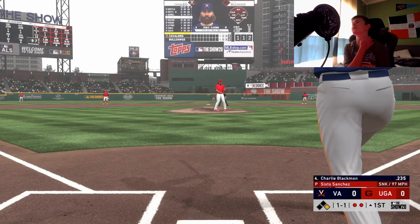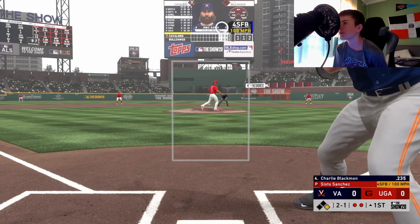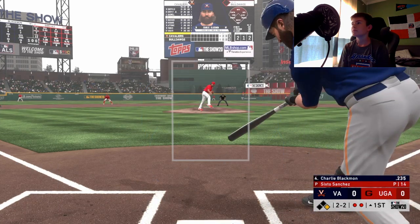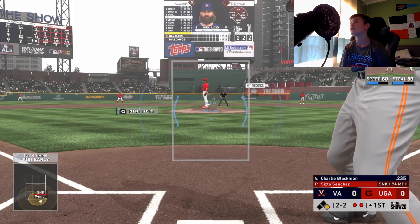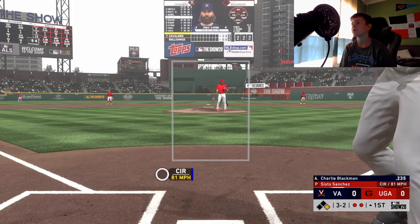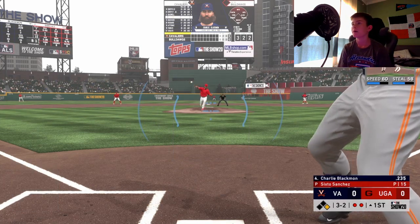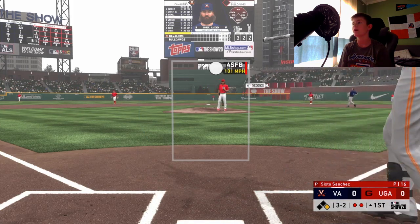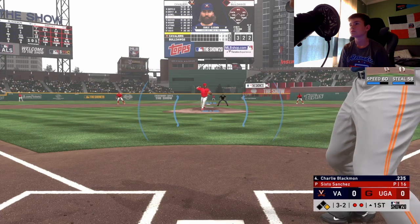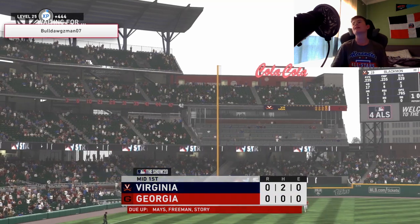Low sinker just misses the zone at 95 miles an hour. Really late swing. But Charlie Blackman batting .235 for me. Check swing, 94 — could not hold it up, breaks the plane. Count is 3-2. Manny Machado on deck. Pitch fouled off. And a nice slider that hits the edge of the zone.